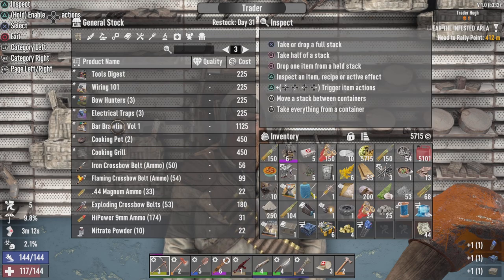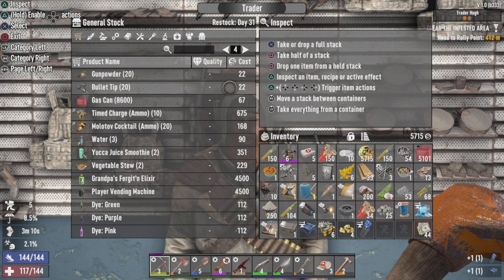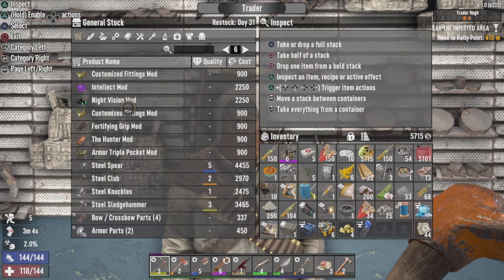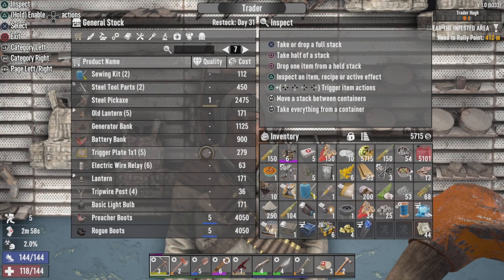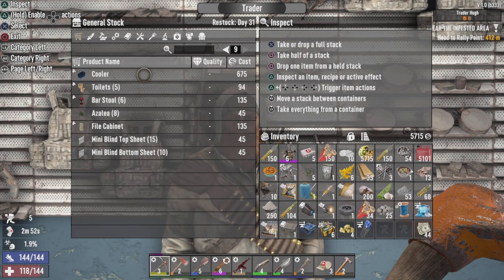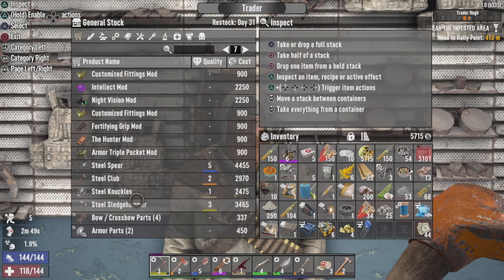Buying a few extra items — figured might as well have an extra set of stuff, including a triple storage pocket mod. I should have brought my bartering goggles for all this, but it's okay, we're fine.